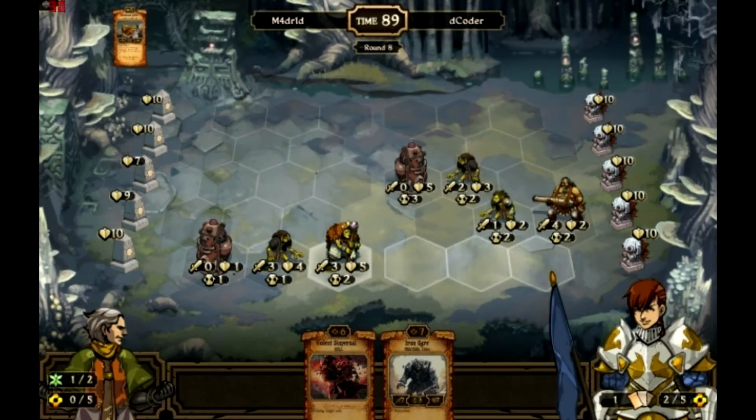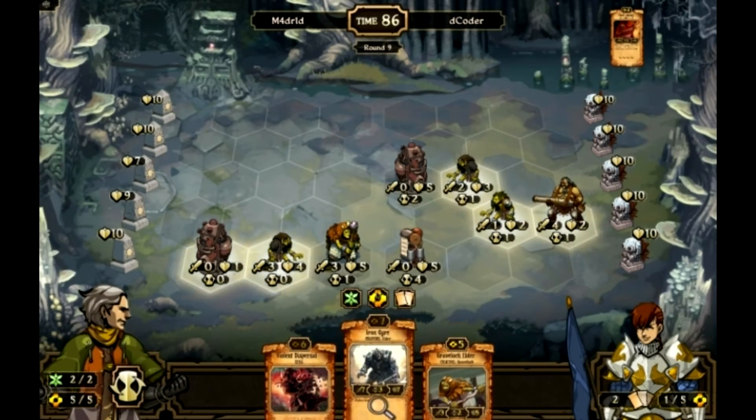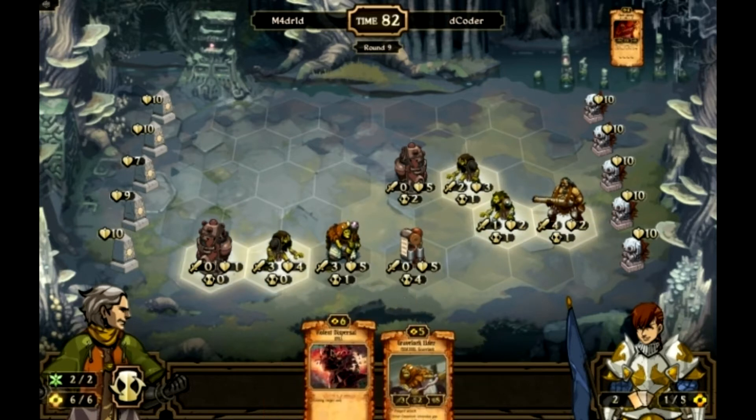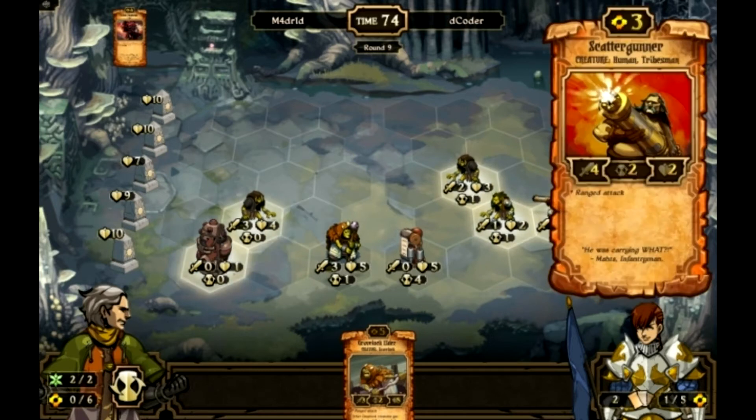I'm going to regen my Outcast to full by using one Growth. I wasn't sure before this game but you don't sacrifice the Growth — you still have it. So you just have to use one Growth to regen. That's pretty powerful for a 2-3 when you get the Elder out. Nice to have that ability on it. The Gravelock Elder and Outcast are pretty good to use against like an Energy Growth deck that uses Quakes a lot — you can just keep regenning your Outcast. I draw into another Elder. I'm going to get rid of the Iron Ogre and Violent Dispersal the Aether Pump.